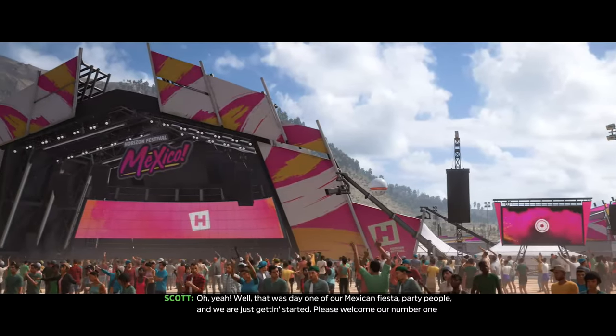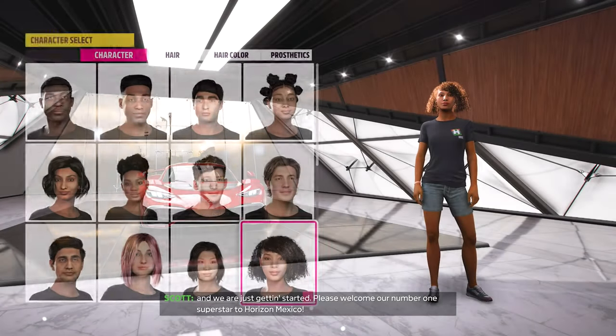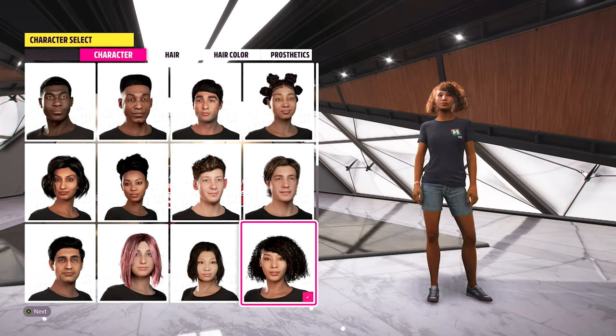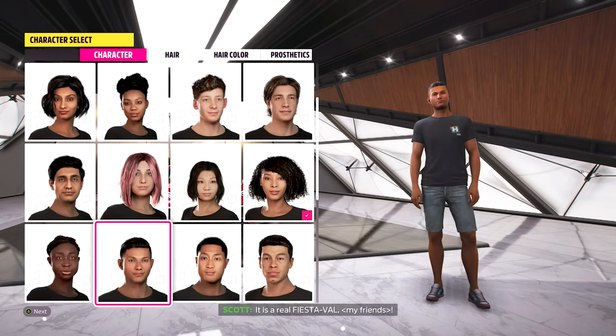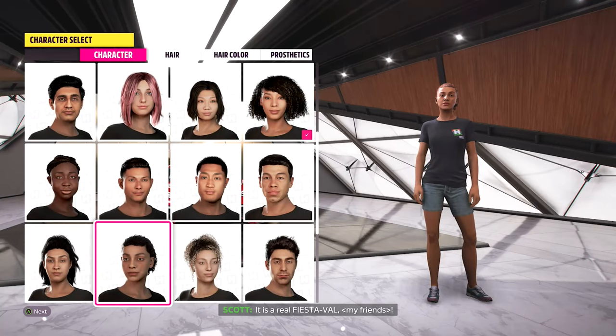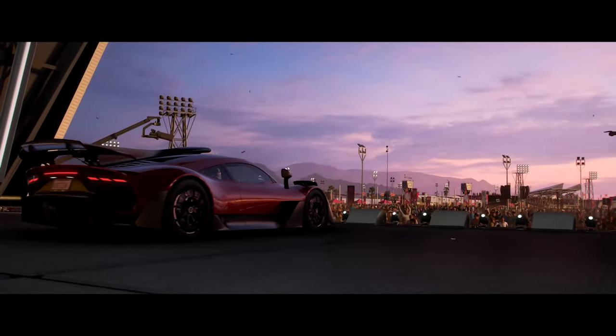One of our Mexican fiesta party people — and we are just getting started. Please welcome our number one superstar to Horizon Mexico. Oh no, I have to choose my character. Okay, I'm not going to do conventional — I'm using a female character. I use a female character a fair bit back on Horizon 4, so I'm going with a female character now. We'll let the cutscene go its way.